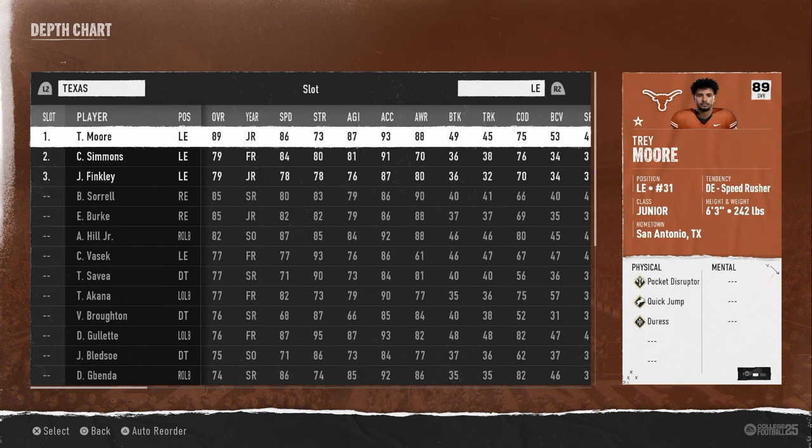On defense, this is where things get really fun. In my opinion, the best player on the team and the reason you want to use Texas is Trey Moore. He's a left end, which is really important. He gets two key abilities: duress, quick jump, and pocket disruptor. Duress is great under pressure; pocket disruptor means he's going to get good sheds. The main ability is quick jump — it's the best ability on defense in the game. If you have quick jump, every defense gets infinitely better; without it, every defense gets infinitely worse. It can literally be the difference between having one of the best blitzes in the game and one of the worst.